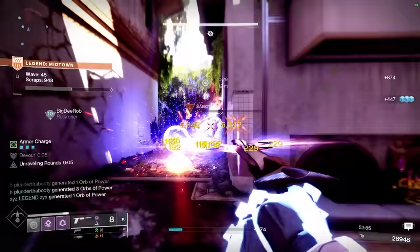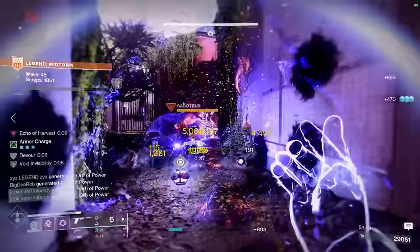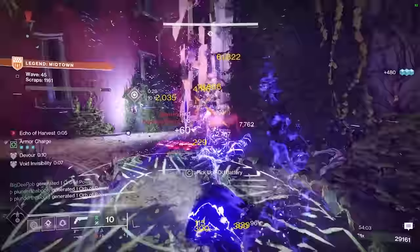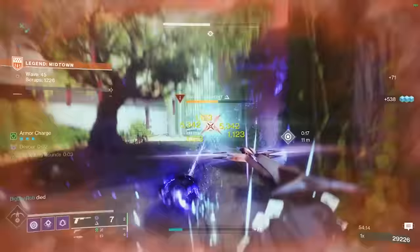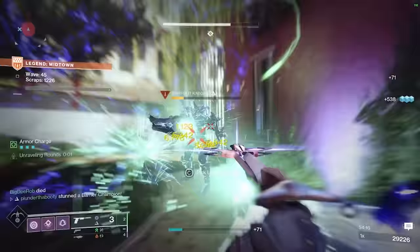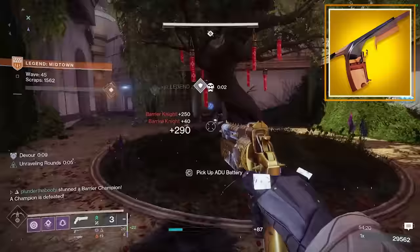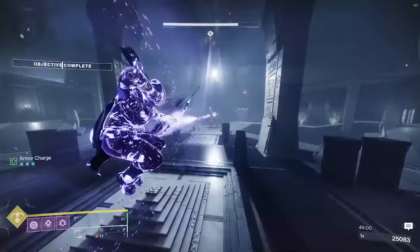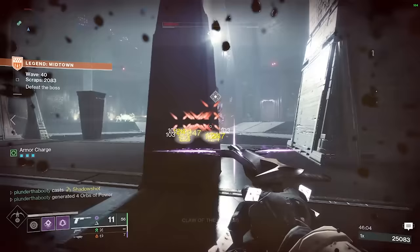The fifth thing that adds super energy is going to be your weapon choice. We need a strong weapon to pair with this, because dealing damage generates super energy, and the more outgoing damage you're dealing will give more super energy in return — exotic weapons give even more. In the video I'm using Buried Bloodline, the sidearm from the new dungeon. If you don't have this, another great alternative is Graviton Lance in this slot, and Graviton Lance is also Overload Champion, so that helps too.